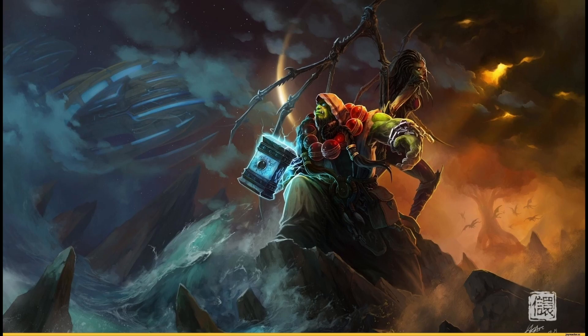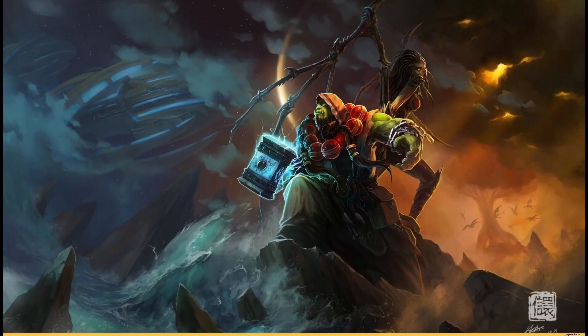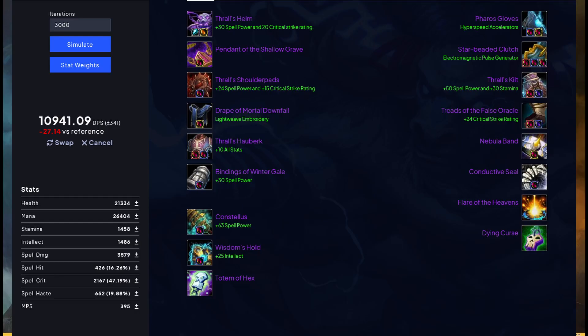We're in this full BiS list here, simming about 10,963 DPS in a 150-second fight, with the off-piece being Pharaoh Gloss. Now if we swap this over to exactly the same thing but replacing the tier pieces with the 232 item level ones, we're losing about 26 DPS, meaning it is not worth going for the 4-set in the 10-man version.